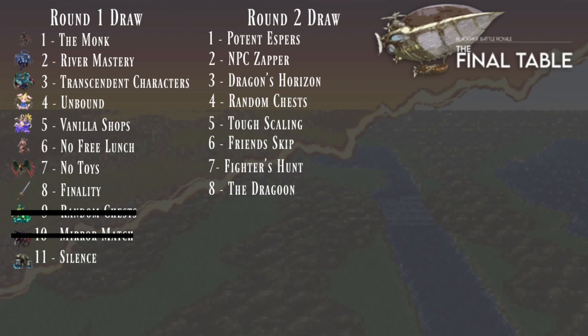In round two we found Potent Espers, which means Espers can be cast multiple times at a discounted rate. However, since we're silenced, we'll need to find White Capes to do so — which will be easy with the vanilla shops. NPC Zapper is more of a quality-of-life improvement, being able to get rid of NPCs blocking our paths. Since we already have open world, it doesn't really break the sequence at all.